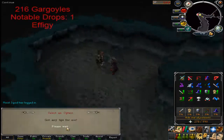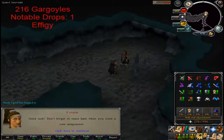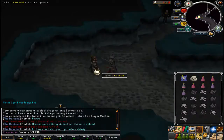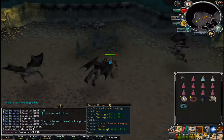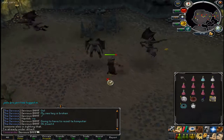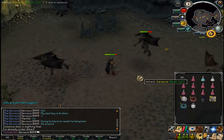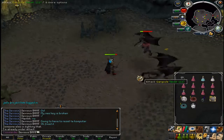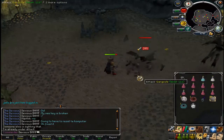Gargoyles! Awesome, I can kill these. Oh, I have my cannon - wait, I don't have the cannon. I'll have to bank and then come back. That makes up for everything I guess - another effigy, woohoo! And this click quicker is amazing, totally takes the effort out of this task. All I've got to do is sit here and pick up the drops.